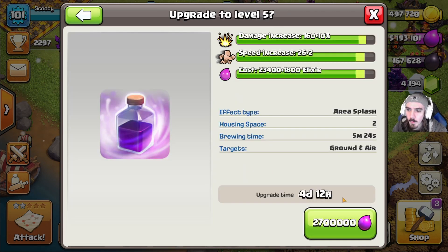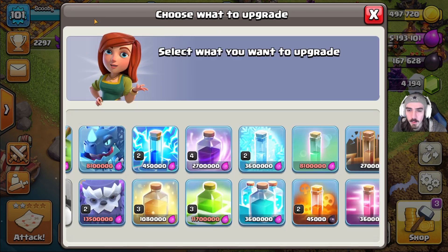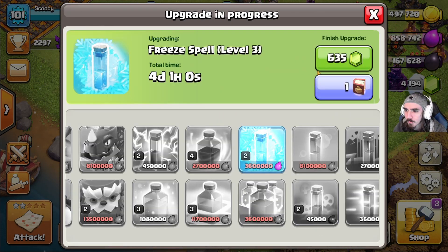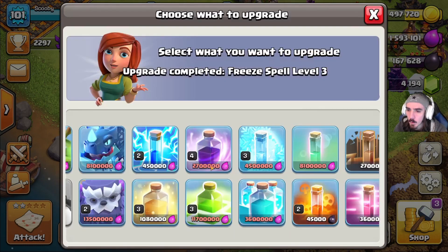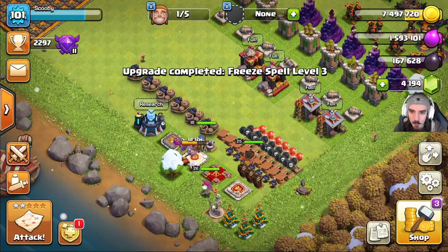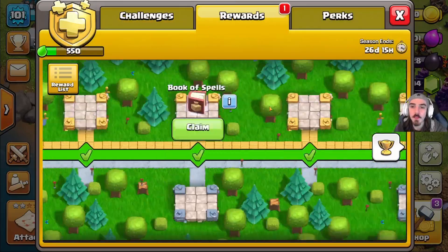I want to get the freeze spell upgraded — it's a 3.6 million, four-day upgrade. The rage spell is also available at four days 12 hours for 2.7 million, but I really want the freeze spell. Getting it to at least level three adds like half a second, which isn't a big deal now, but once we keep upgrading it the thing lasts like seven seconds, which is a long time. So let's get this done — four days one hour, 3.6 million elixir — kaboom.